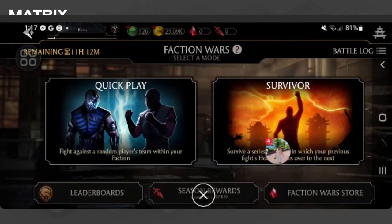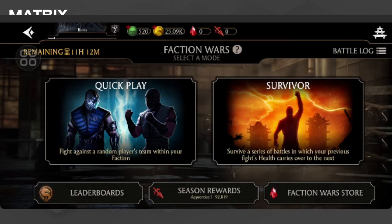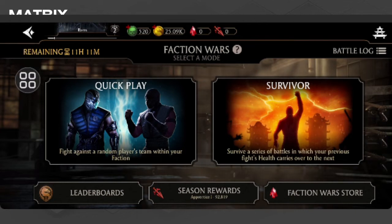From here, we will only see the Quick Play option or the Survivor option. In Quick Play, you can fight against a random player's team within your faction — this is online, so you will only fight with a random player. In Survivor, you just need to survive a series of battles. But regardless, none of these options or modes have any actual way to fight or play with your friends.